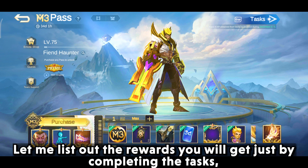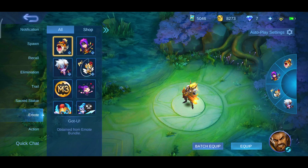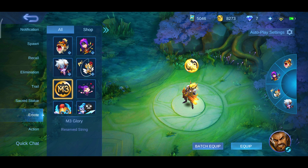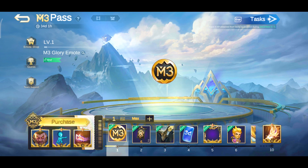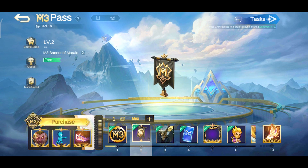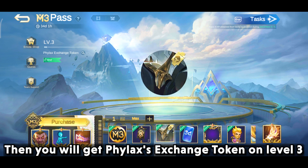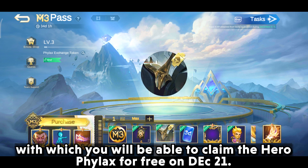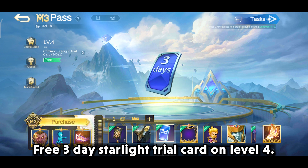Let me list out the rewards you will get just by completing the tasks. On level 1, you will get an M3 glory emote. M3 banner of morale on level 2, to quickly gain M3 experience for more rewards. Then you will get a Felix exchange token on level 3, with which you will be able to claim the hero Felix for free on December 21.